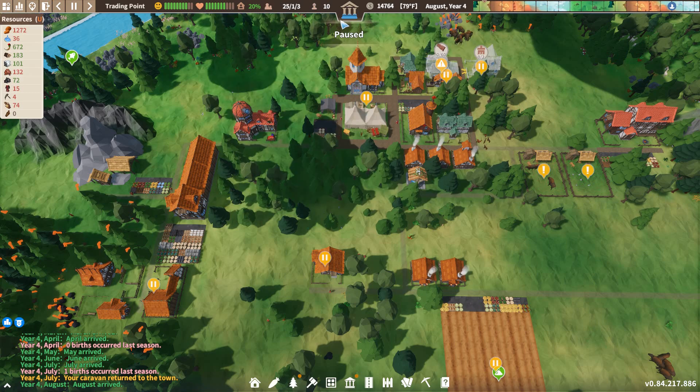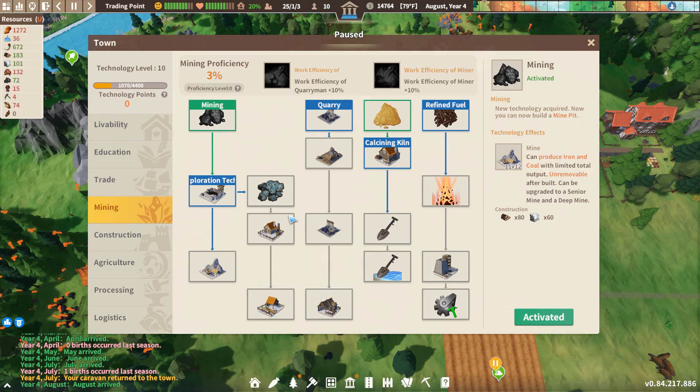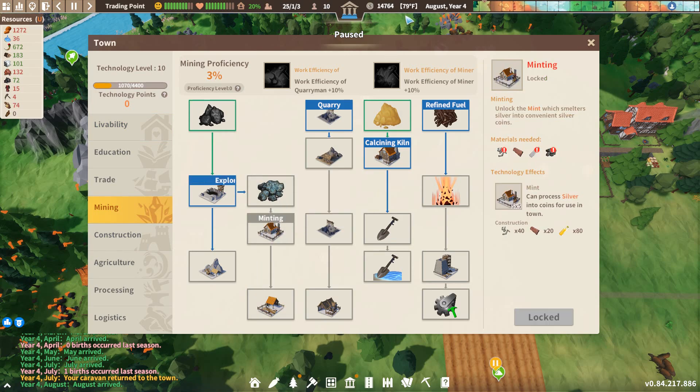But you can also turn one silver ore into 40 silver with minting, and that does not cost a huge amount of labor. There's not going to be a risk because we're not going to send out a caravan. Whether you're buying or selling, each transaction earns you faction reputation. So I think minting is a good option. The reason you wouldn't use it before is because it's so slow. But trading is so slow now that minting is good now.